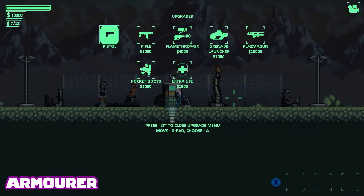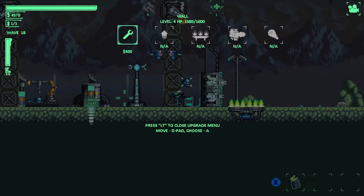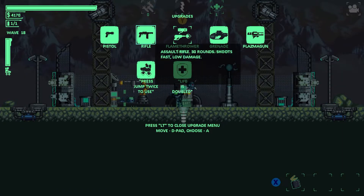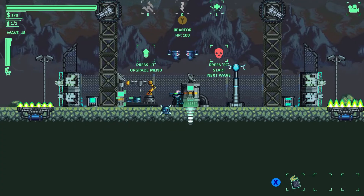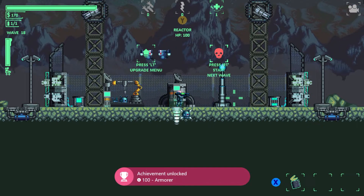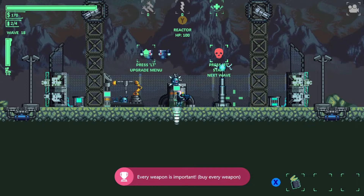The next achievement we'll be going for is the Armourer achievement — for this we'll need to unlock everything in the shop. This is generally unlocked through natural play but if you need it specifically, it's going to set you back $25,500. As you can see on screen, by wave 18 I have two fully upgraded walls and a complete shop. After wave 10 you can really start farming money — just make sure you're getting kills under the camera, and if you've got the grenade launcher you'll make easy work of these mobs.